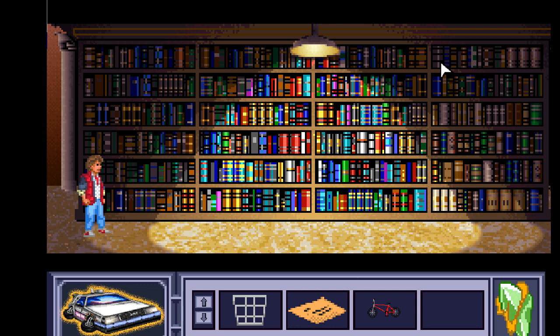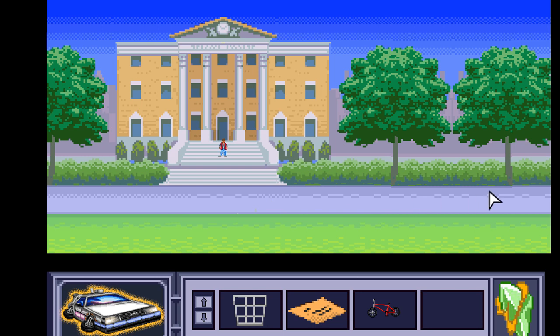Hi everybody, welcome back to Back to the Future Part 4: The Multitasking Crystal, a point-and-click adventure game. We are right back where we left off in the library — which is actually the town hall in Hill Valley. We managed to get a little bit of paper with some dates and times on it, and this bike. We're gonna continue on and see what else we can find. Make sure you hit that subscribe button and the notification bell below.